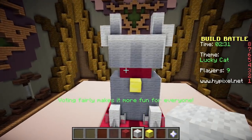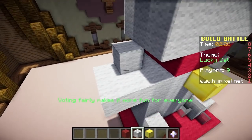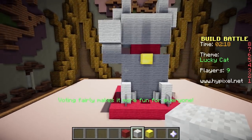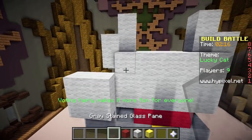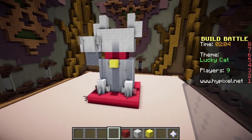It needs a little beckoning arm. The reason they're called beckoning cats is because they have these little arms that beckon at you. So here's his little arm - oh that's cute! Let's give him some little claws. That's his claws.